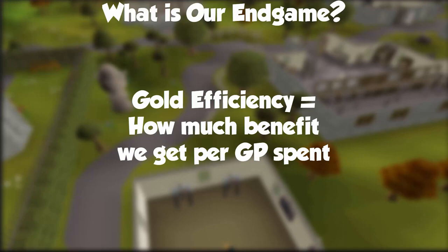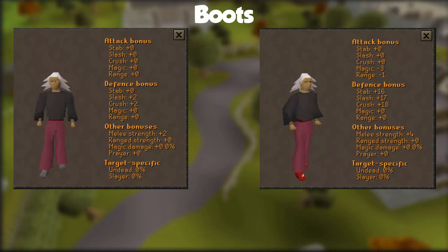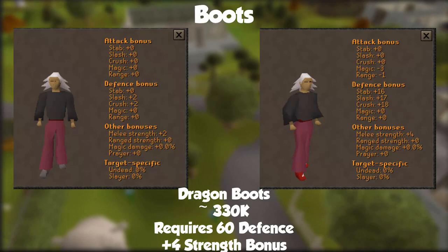First thing we want to upgrade: let's get those climbing boots into dragon boots real quick. They only cost 328k, they require 60 defense to wear, and they give you plus 4 strength bonus — a significant upgrade over climbing boots. Just buy these super quick; they're really not that expensive and well worth it in terms of strength bonus.